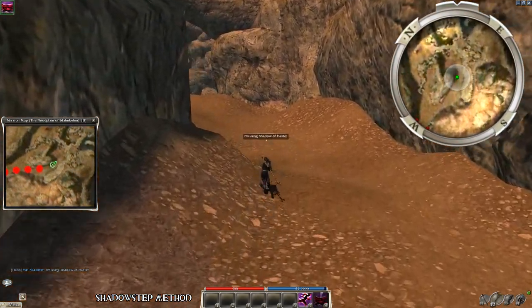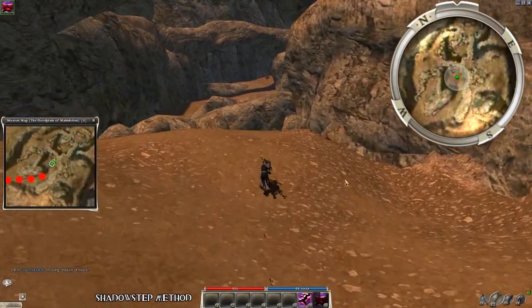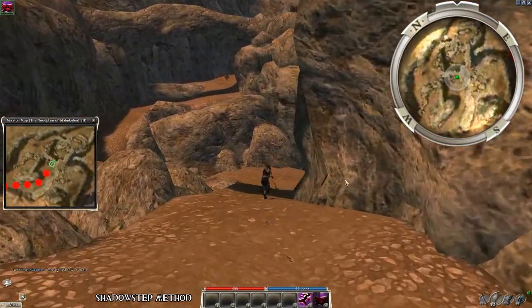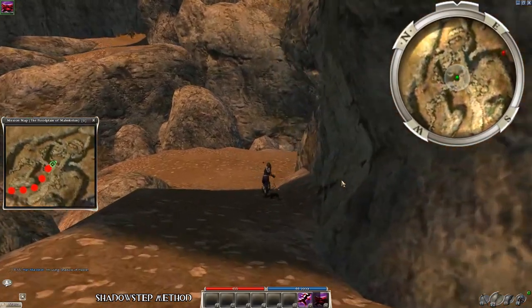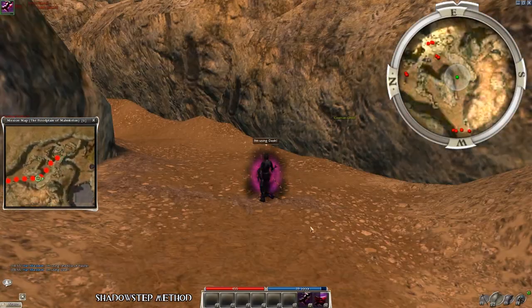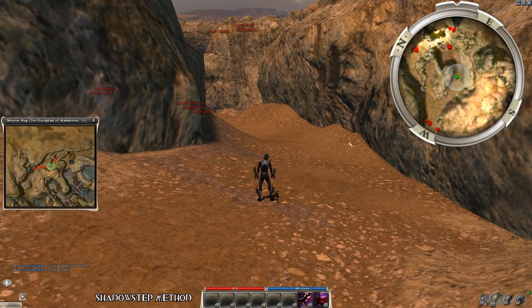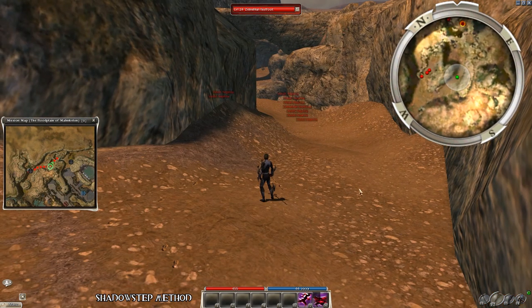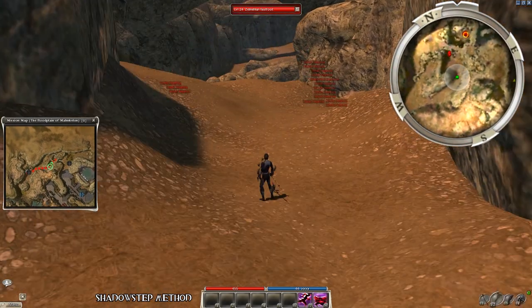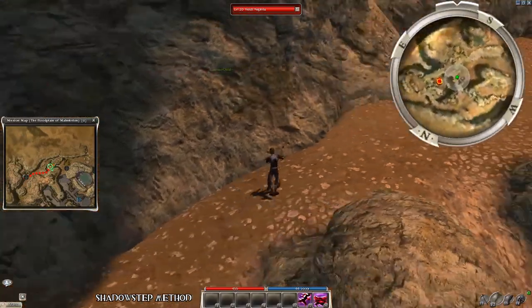Shadow of Haste will teleport you back to that exact same spot when it ends. So in order to make this work we need a second stance — it can be Dash or any other stance, just make sure to use it when the spiders pop up. If done correctly you shadow step out of the danger zone and all you have to do is wait about 20 seconds and the spiders are ready to farm. Then just agro them with a bow or staff, go behind the cliff and you can farm them in safety.